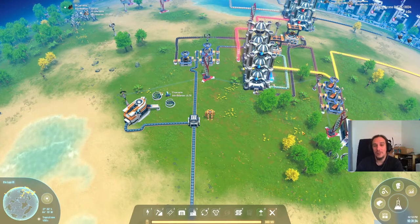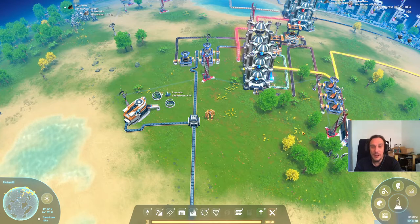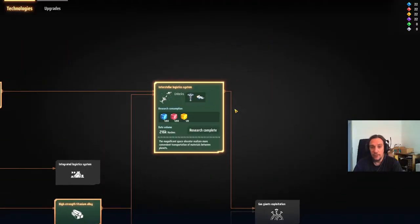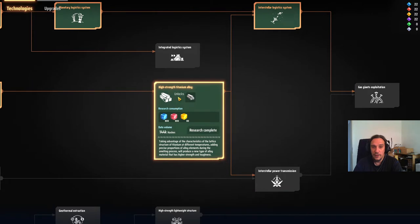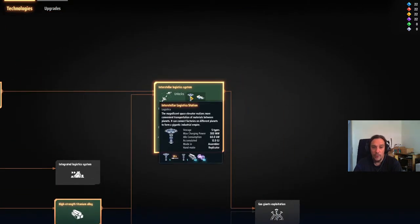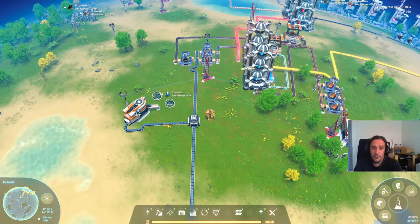Hello everybody and welcome to episode 12 of my tutorial series for Dyson Sphere Program. I'm Icon and today, if we get lucky, we will install our first interstellar logistics system. But if not, we're most certainly going to refine some high-strength titanium alloy and work on these bad boys here. But I have a good feeling about this today.